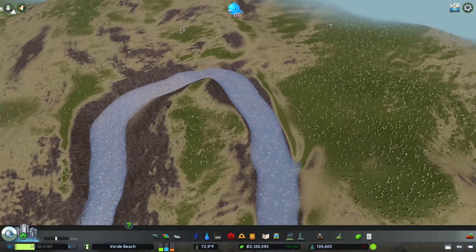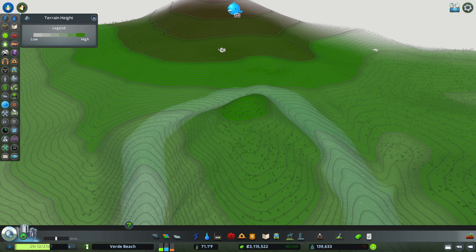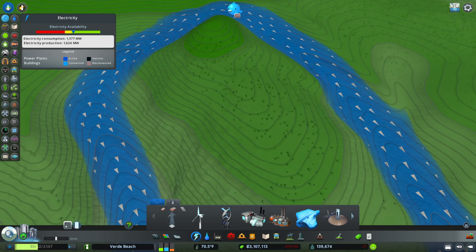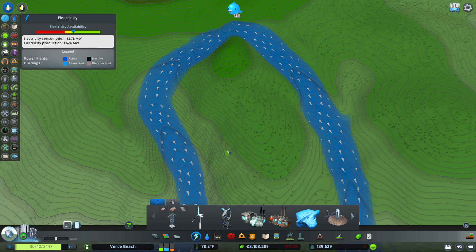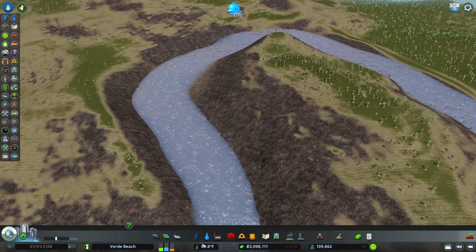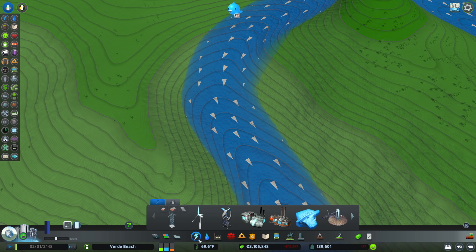One of the reasons this is the best place for a hydroelectric power plant is the water flow and the height we have here. There's significant grade and the water flow is pretty strong, going in both directions — which tells me we could get away with just one power plant, or go with two and maybe generate a thousand megawatts. I've scoped this area out extensively. Let me start here.